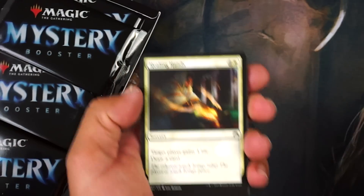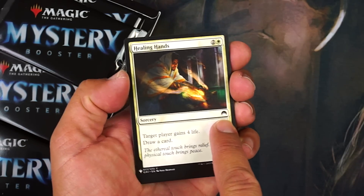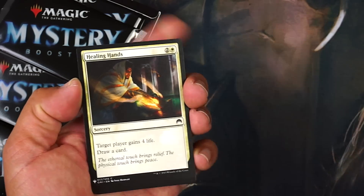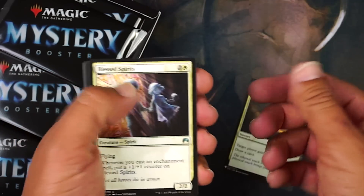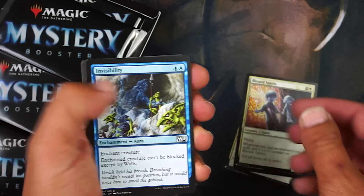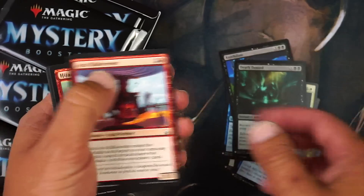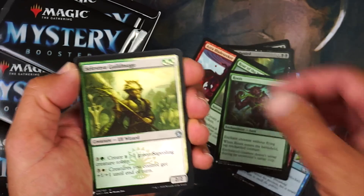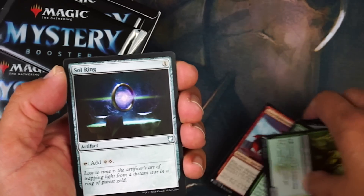First pack: Healing Hands — you can see the original set it came from, and the planeswalker symbol shows it's from the Mystery Booster so you know it's not from actual Origins. Blessed Spirits, Invisibility — not a bad card. World of the Worms, Roots, Felicity, Guild Mage, and Sol Ring right there — not bad.